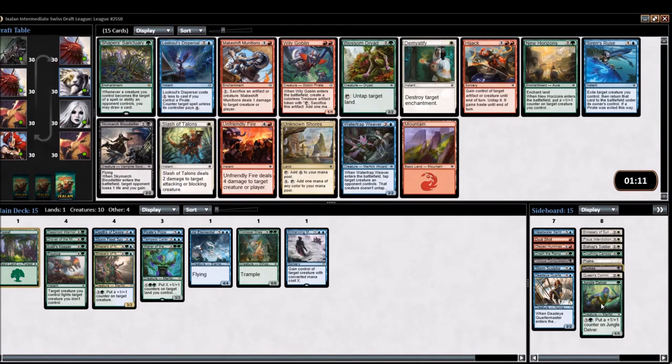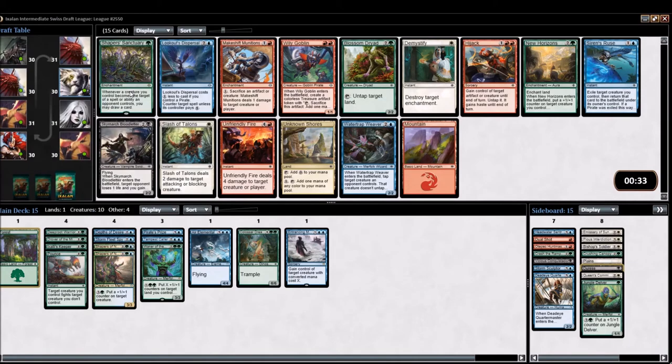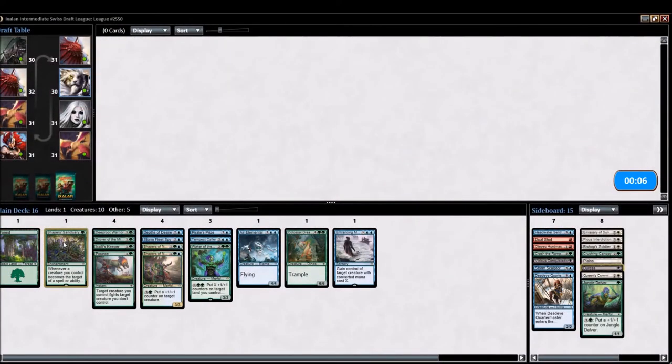Shaper's Sanctuary is not the exciting rare I was hoping for, although it is in our colors. Maybe it comes in against a removal-heavy matchup. Water Trap Weaver is probably better in our deck. I'm really not sure about this one. If Shaper's Sanctuary is worth a couple ticks online, I am not afraid to money draft — and online it is worth exactly a couple of ticks, so we'll just take it for that reason. Maybe it gets boarded in.